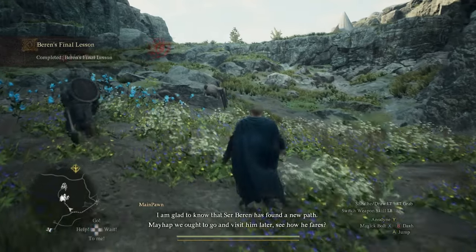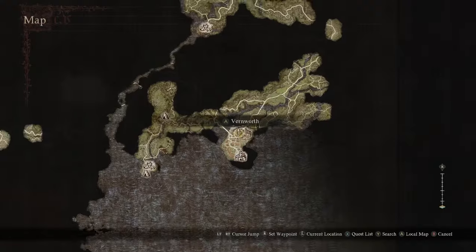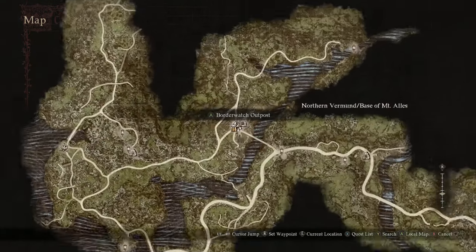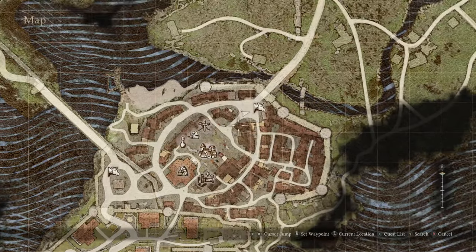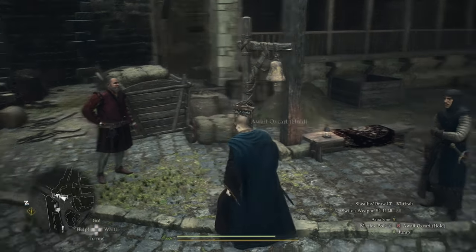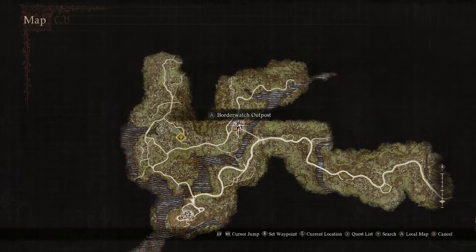Don't worry — if you've already surpassed this area, you can come back here and do these. What you want to do is head on over to the Border Watch Outpost. You can get here quickly by taking the Burnworth North Oxcart, and that will take you to Melv, which is right by the Border Watch Outpost. From Melv, it's not that far of a trek.